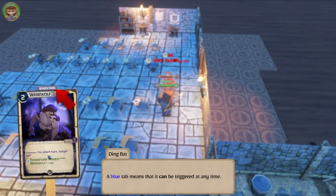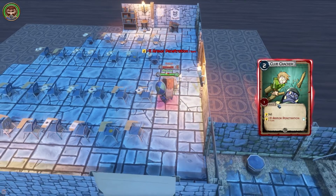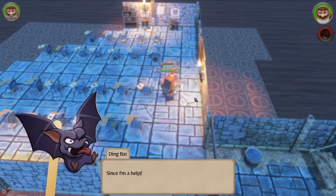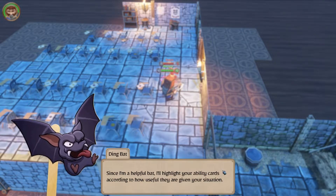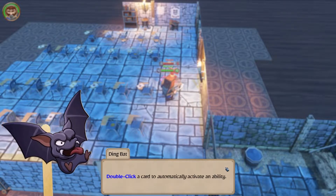Werewolf starts turn — you start a turn and target self. There's three fights, then we feast. Don't highlight your ability cards so you're kind of useful. Red is bad, green is good, blue is best. If a card is gray, it can be used.